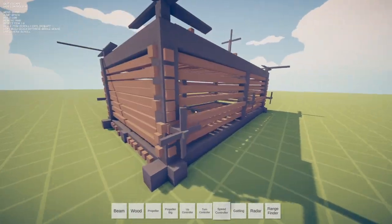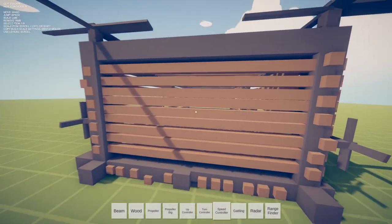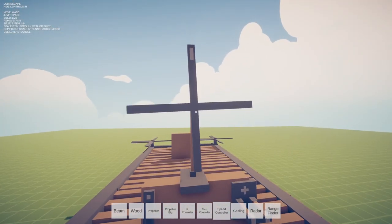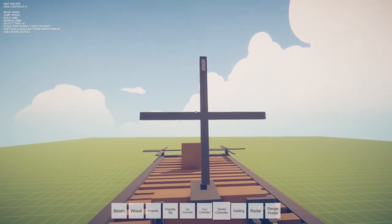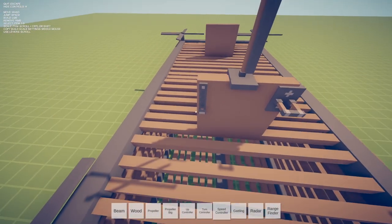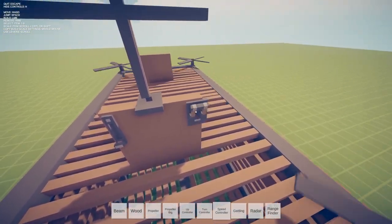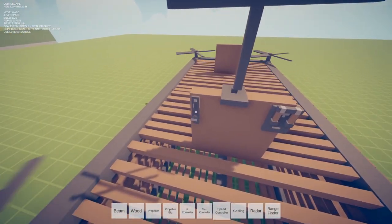That was nothing but a minor setback. I made another one — this one's pretty much just a square but it doesn't actually look that bad. I figured out a couple more things: this is how we control turning. I thought it was just another propeller, but it does say turn controller so that makes sense. Let's see if we can get a little bit of lift off here — give it a little more speed.